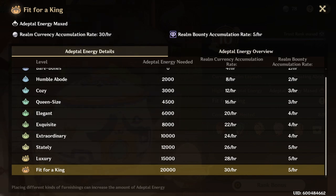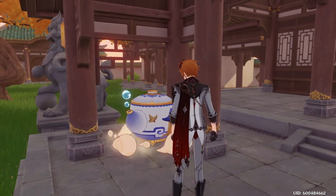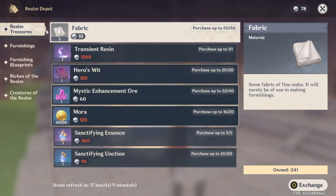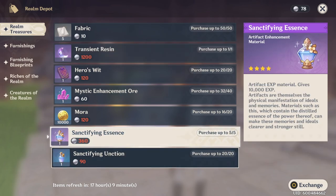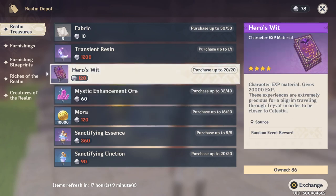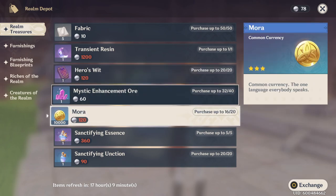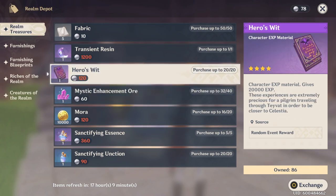You get so many goodies from it. Once you're actually done building stuff, in case anybody hasn't seen how much you can buy from it — you can get a resin refill a week, 100K artifact experience a week, which is enough to get one five-star up to about level 15 or 16 for free. You can get 200K Mora a week. Granted, you basically have to pick like one of these rewards per week, but you can pick one or two and just get them for free — which is so good. 40 Mystic Ores, 20 Hero's Wits a week.